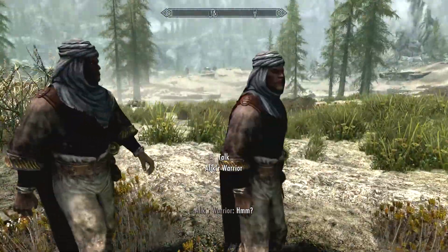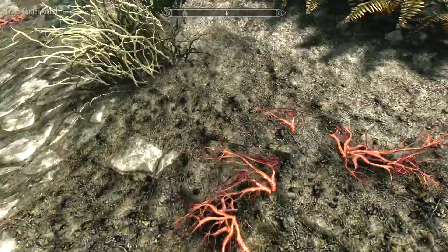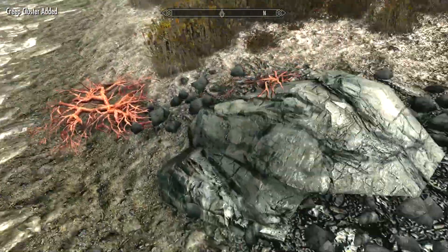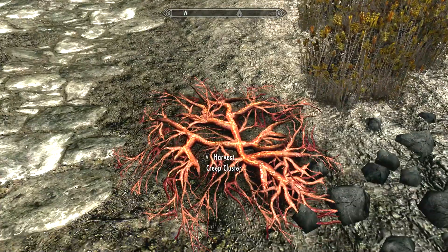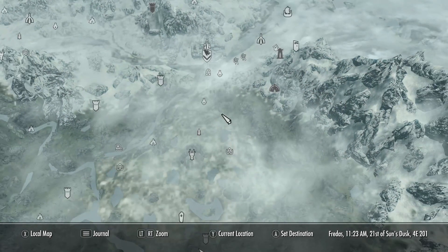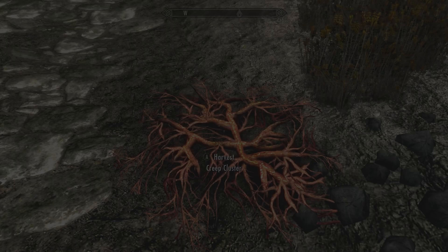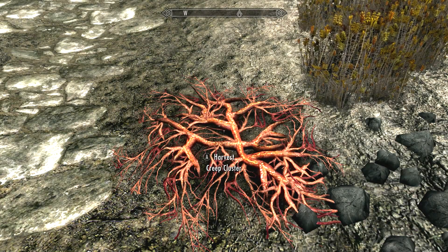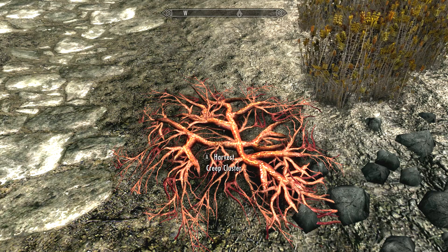To get the Creep Cluster ingredient, just go to the marsh south of Windhelm and pick them up from the ground. They look like a bunch of roots with no plant — a rooty rooty monoplanto. And that's how you get Creep Cluster: go to a marsh and poke a big mug on a flower.